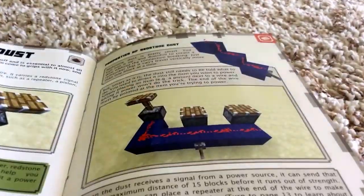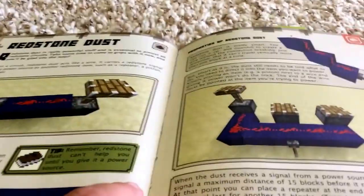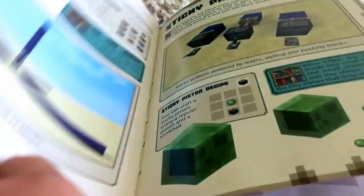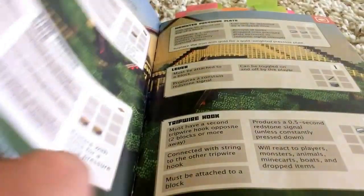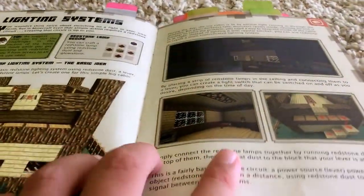It has some stuff about creations, but we're not going to go through everything today because it's a pretty long book. It talks about how you can use Redstone repeaters and has crafting recipes — kind of like the Essential Handbook.